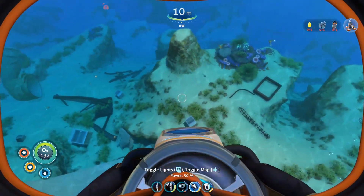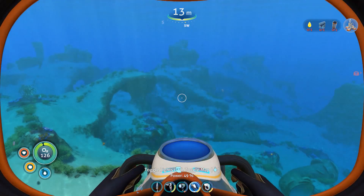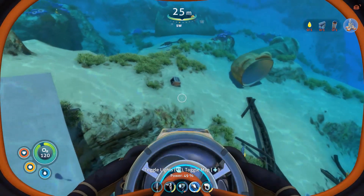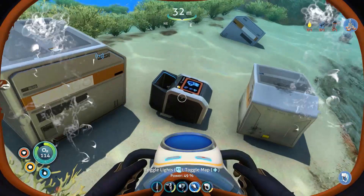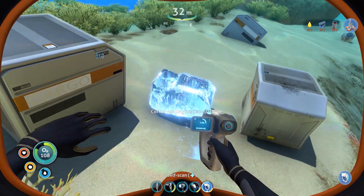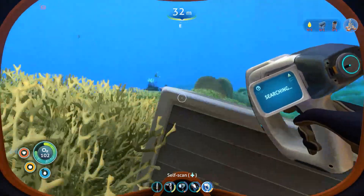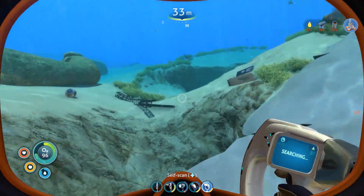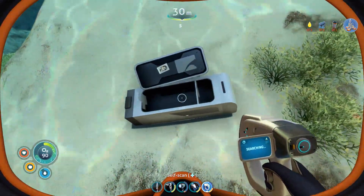We're gonna start by just checking out this little pile of debris. I'm also looking for that big chunk of ship from last time because there were a couple of little bits I found when I was editing that I missed - like the battery charger for example. What the hell is that? That's a coffee vending machine - yes, definitely gotta get one of those. I love my coffee. Sea glide, we're good. Grab trap - oh look at that.